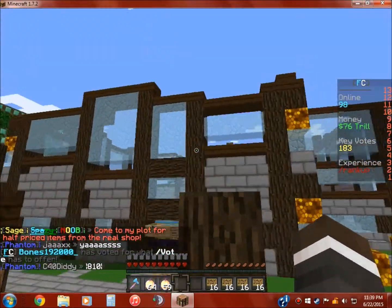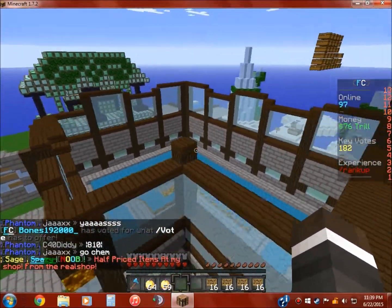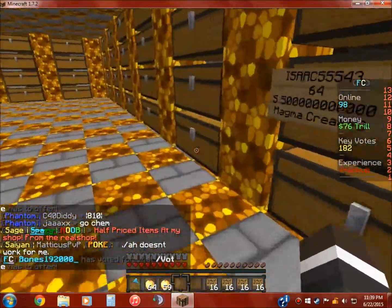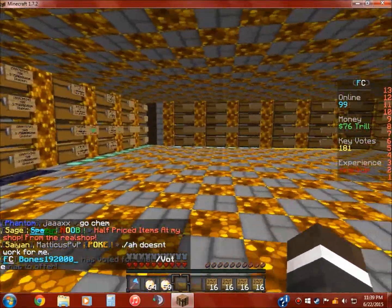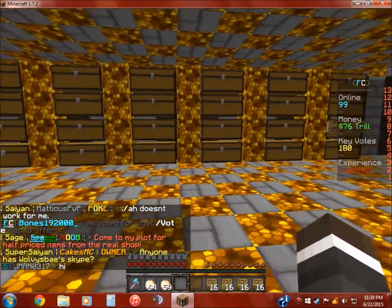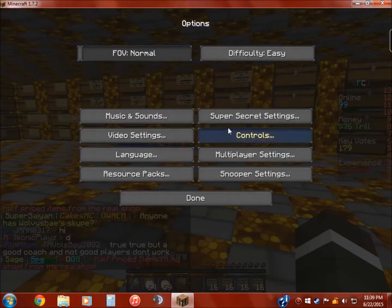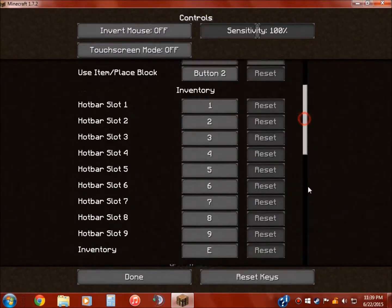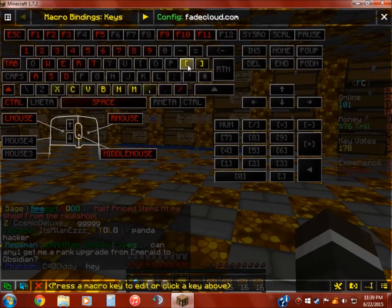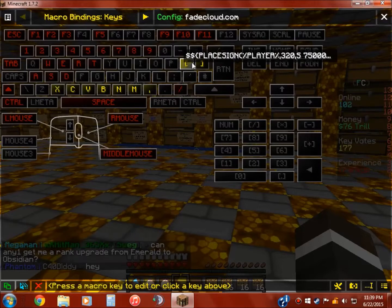This is my new plot. I need to work on it. I didn't decide what to do before, but I had to figure out how to place signs in macros because I want to place all these shop signs, and it was not exactly fun. I'm going to put the code in the description.